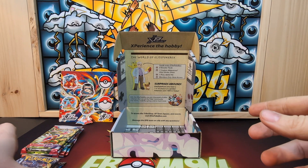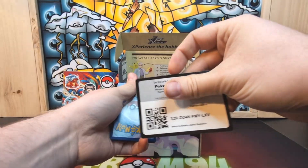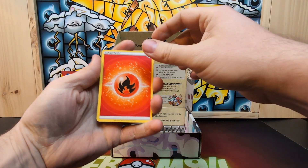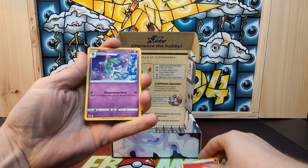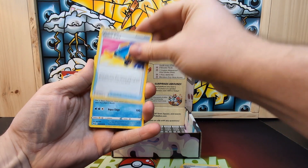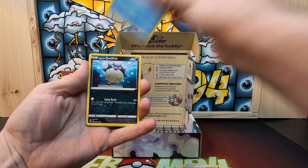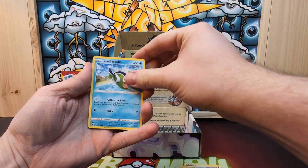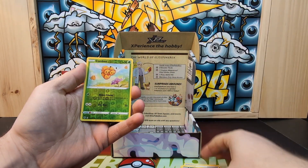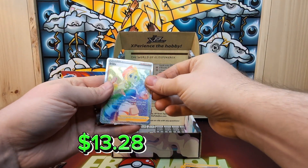We will start with the Sword and Shield era, beginning with Astral Radiance. We got a Fire Energy, Kirlia, Grant, Switcheroo, Paracross, Mantine, Wailmer, Basculin, Guchiana, Combi, and a Rainbow Arita.